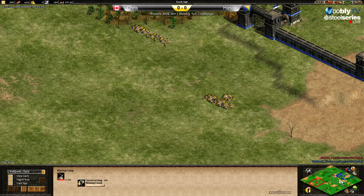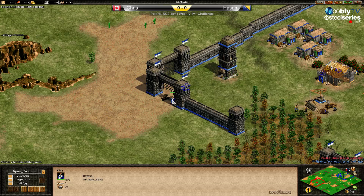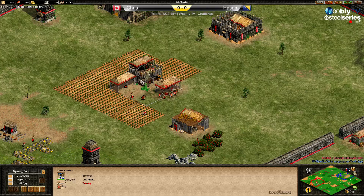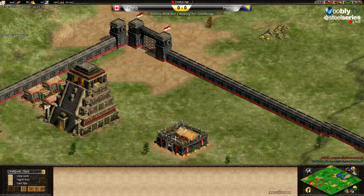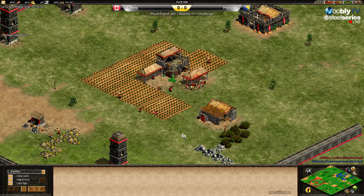Chris is going for the second boar and using the fatty to keep the gate open. Where will he go for wood? He'll probably go to that forest — but check it out: Chris at 22 population and clicking up to feudal age.